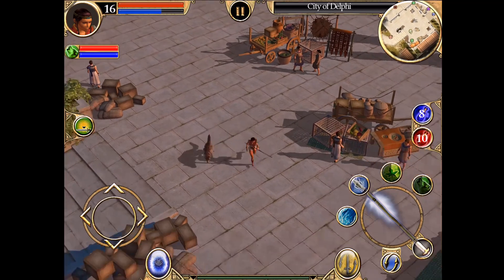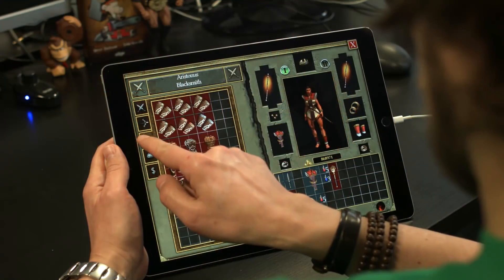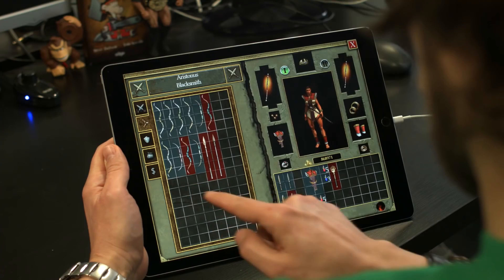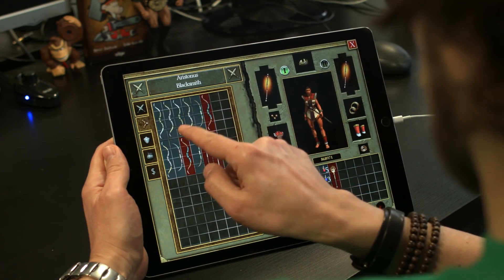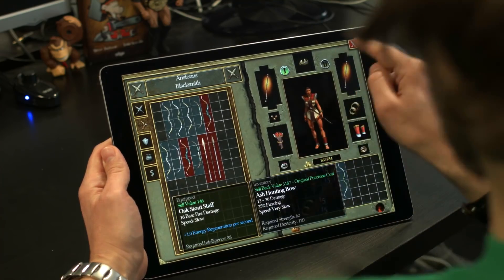Now let's find the merchant and gear up so I can ready myself for epic battles. The buying and selling system is hugely important in any hack and slash. We designed our system to be fast and intuitive with a simple drag and drop approach. Easy as pie.